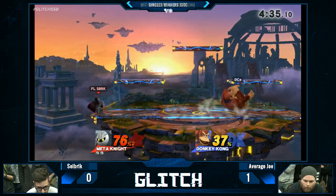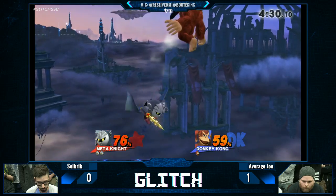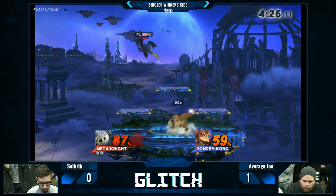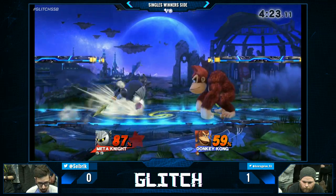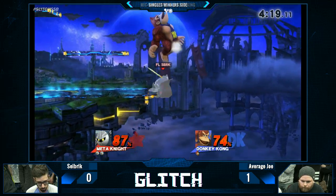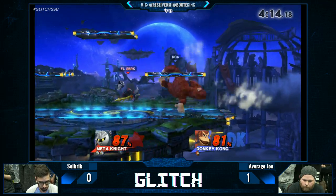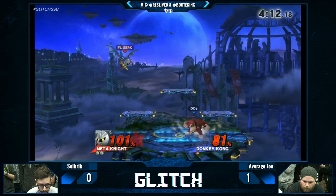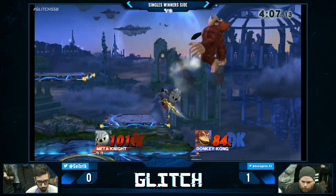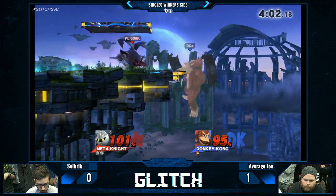He reads the run-up shield, and now it's starting to look really bad for Average Joe. Up tilt. He air dodges, makes it back. He's got no jump, but he's got an Up B back. He gets the up air — just approaching up air. Average Joe definitely mixing it up. He was on the platform, why not up air? Good read. Average Joe is air dodging too much.